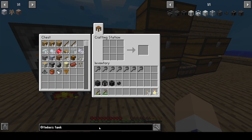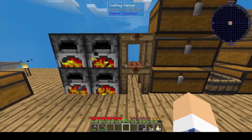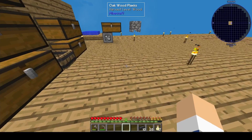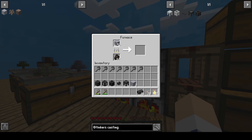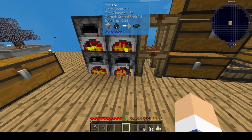You're also going to want a casting table. That's your basic components, and then you just need a lot of seared brick. Basically, the more seared brick you can put in a smeltry, the more items you can have in it — the deeper it is. It's like a giant multi-block furnace, and the bigger and taller you make it, the more stuff you can fill it with.